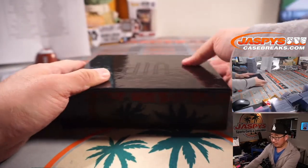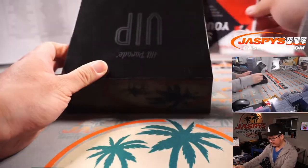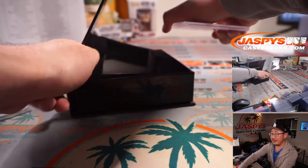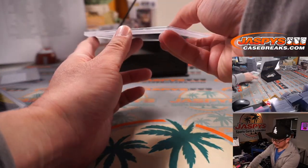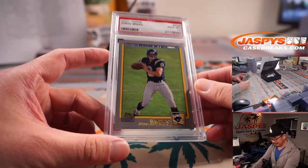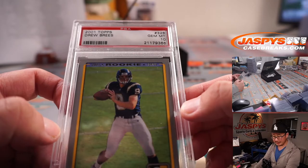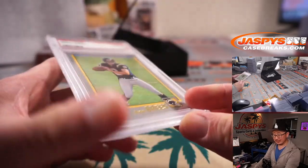And the last one — thanks everybody for getting in, appreciate it. This rig ended up taking a little bit longer than I thought, but I appreciate you hanging with me. The final hit of this mixer: 2001 Topps Football PSA 10 Drew Brees — Chargers edition. That's going to go to Chris Maxwell. It's going to be weird not seeing Drew Brees in the league this year.